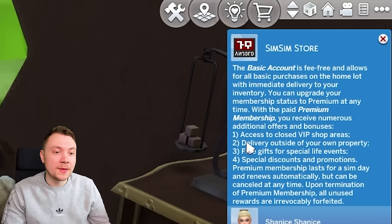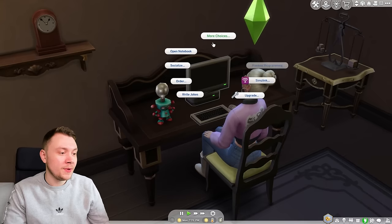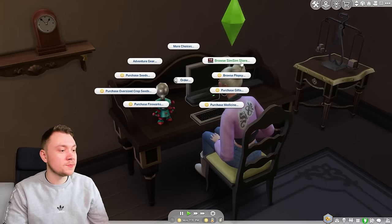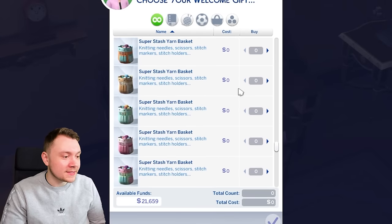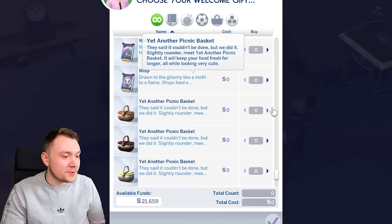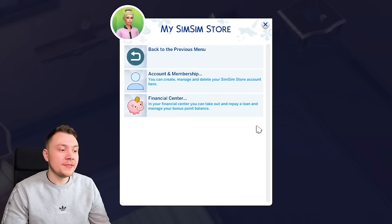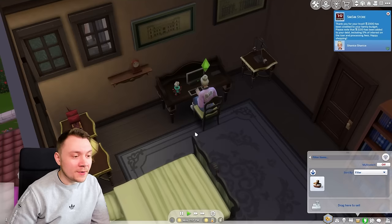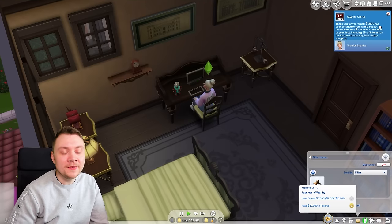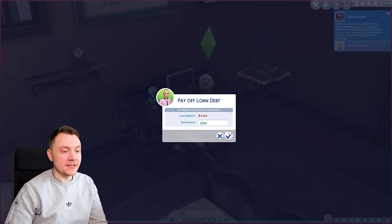The premium benefits include access to closed VIP shop areas, delivery outside of your own property, free gifts for special life events, and special discounts and promotions. Under gifts and promotions we have a welcome gift — we get a little picnic basket. There's also a financial center where you can actually get a loan: we got a 2,000 Simoleon loan and have to pay back 2,100, and you can make loan payments through the financial center.